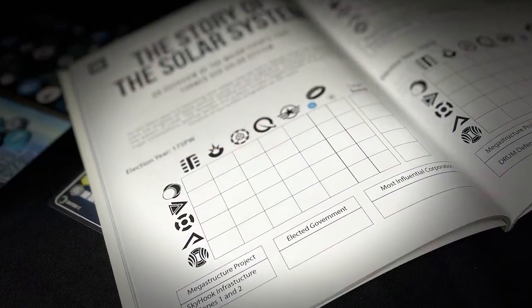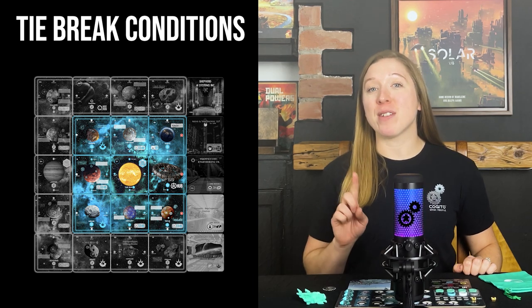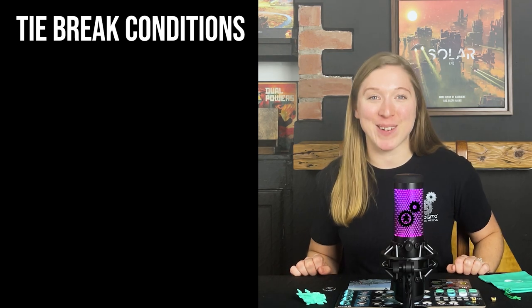In the event of a tie for influence points, the tied player with the most presence in zone one is declared the winner. If there is still a tie, then of the tied players, the player who is closest to next receiving the first player token is the winner.